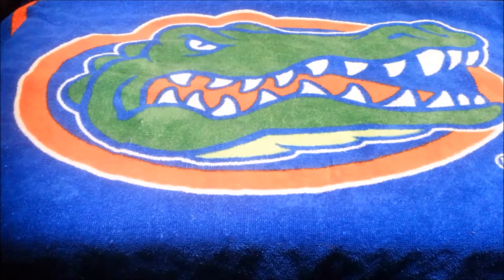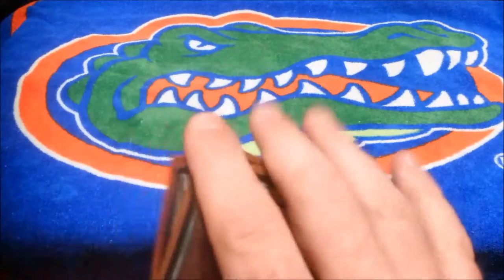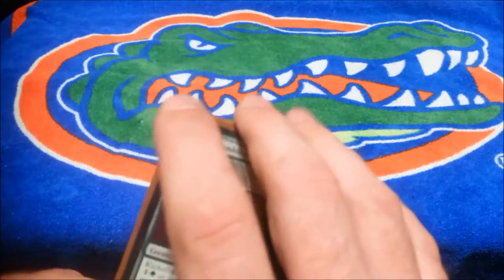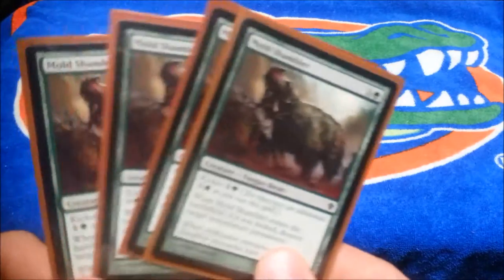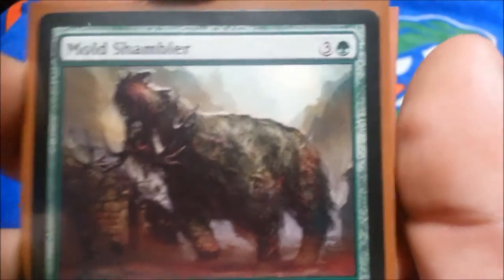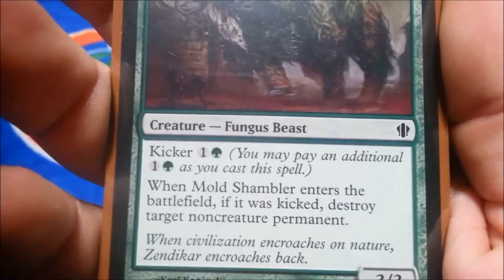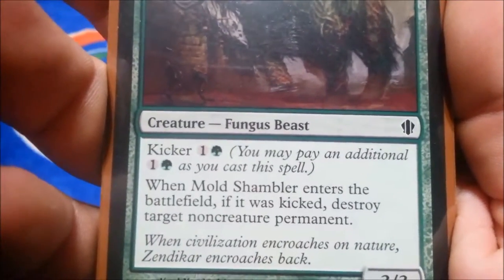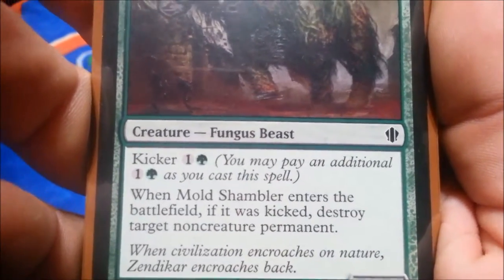We'll start off with the creatures. We run a four-of of Mold Shambler — basically the only green we have in this deck are the two sets of creatures, eight creatures total, a playset of each. It's a three and a green with a kicker of one and a green. When Mold Shambler enters the battlefield, if it was kicked, destroy target non-creature permanent.